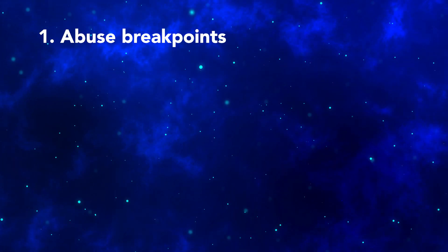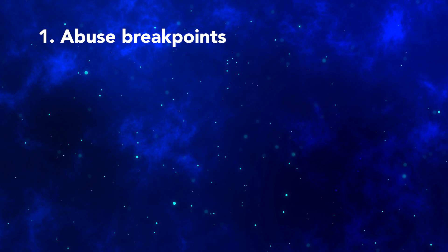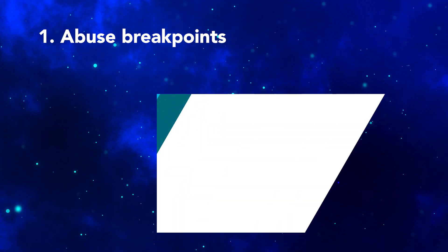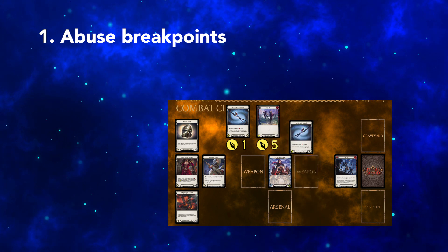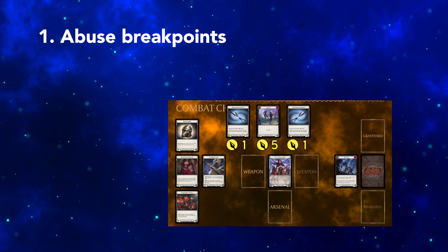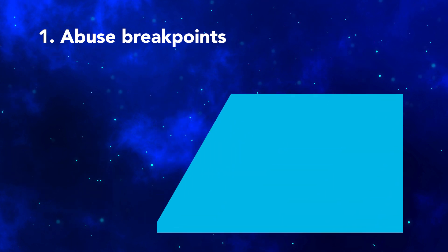Our attacks have 1, 2, 4, or 5 power, so the deck is already good at bleeding damage through cards that block for 3. Thanks to ERA's ability, changing the attack sequence can bleed damage through even when the opponent has a 4 block defense reaction.